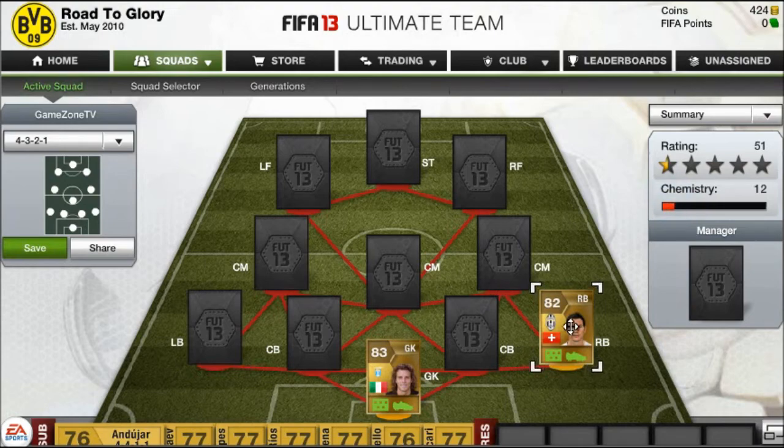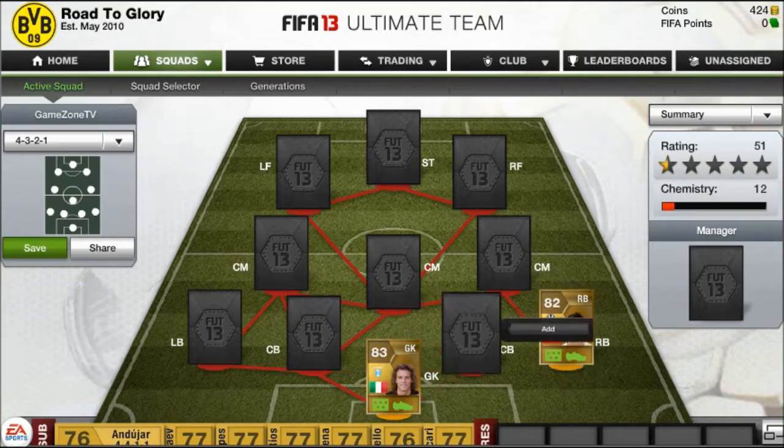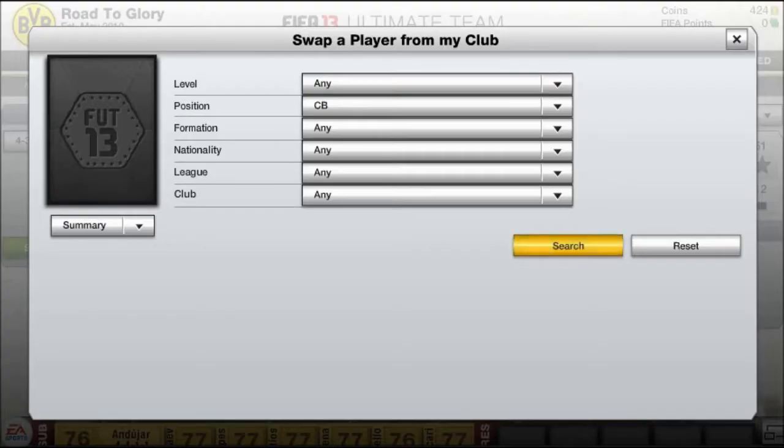At right back, we could have gone with a different option but I think we're staying more solid. He's got 83 pace, 80 defending — all-round stats really. He's even got really good passing as well, which is really helpful if you need to play it down the wing or however you want to do that.